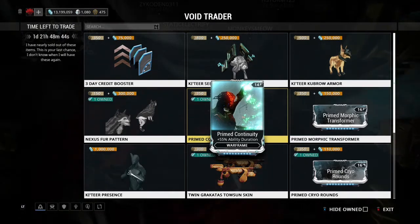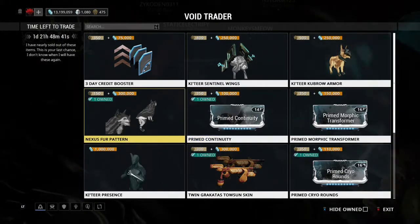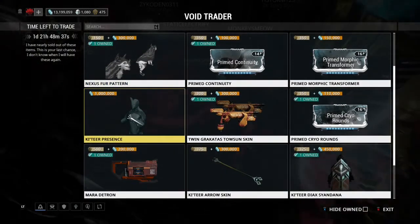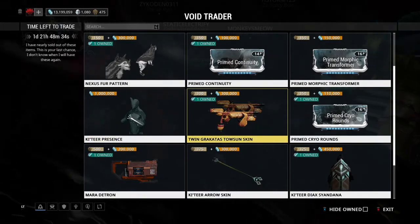Prime Continuity is what you want to buy today. It's a must-have. Nexus fruit fur cap, little pattern — yes, you want that. The Katir presence, it's only a million credits. I bought it — I didn't have it, actually. I don't know why.